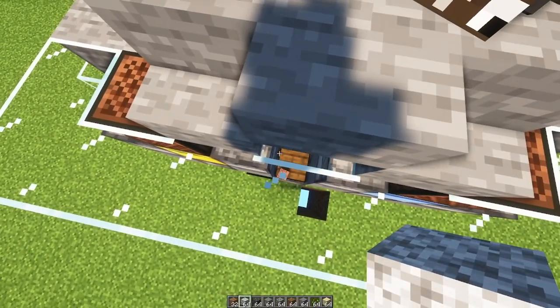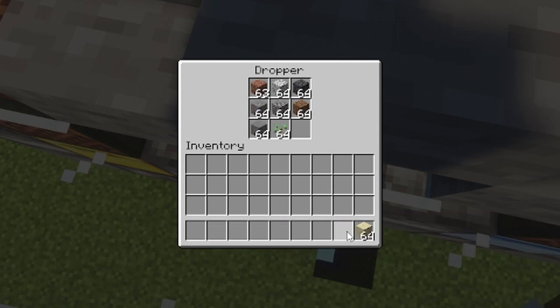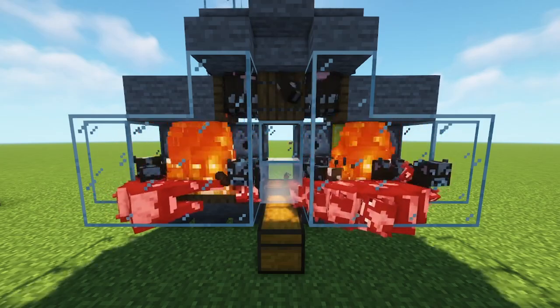Just make sure you add junk items to the dropper every so often to keep the timer running. Each item in the dropper is equal to five minutes that the timer is working, so if you completely fill it, it will run for 144 Minecraft days nonstop.